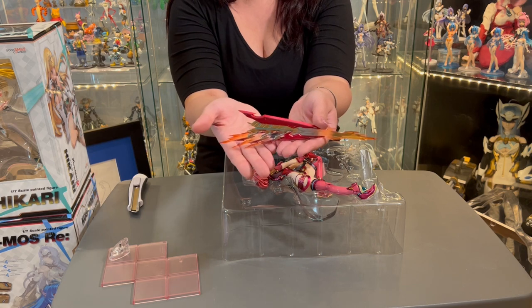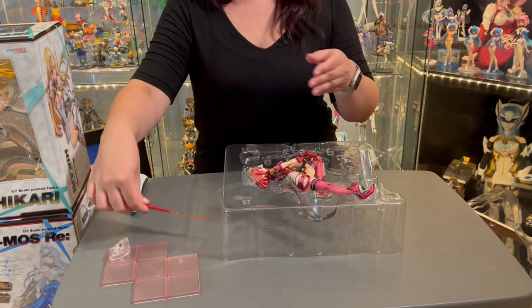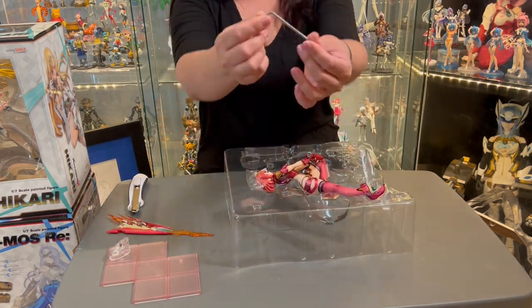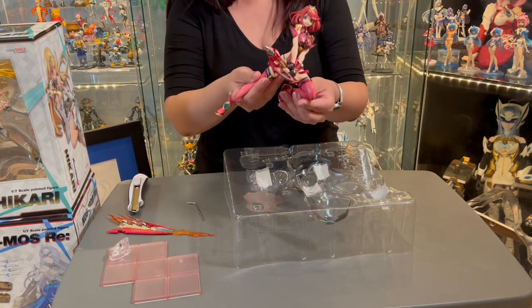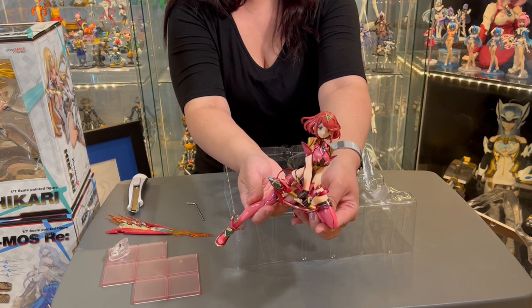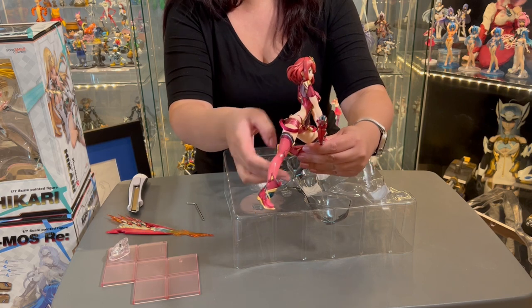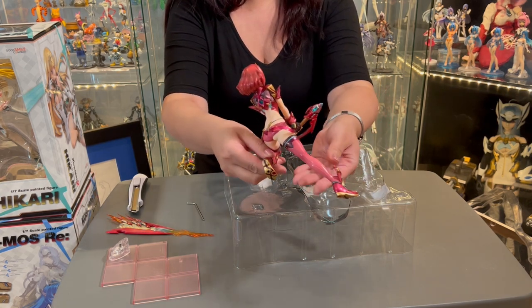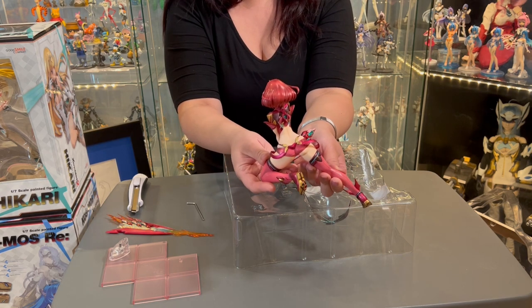Here we have Pyra's sword. Pyra is a fire element character, which is why her sword is characterized by flames, and the blade is quite pointy — so be careful not to damage the tips. Next we have a metal support rod, and here's the figure itself. It comes completely assembled, so you don't need to click any pieces together, and she is already holding the hilt of the sword. I'll spin her around quickly so you can see the back of the outfit.